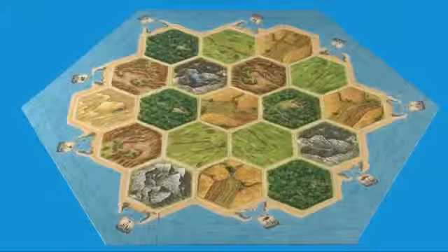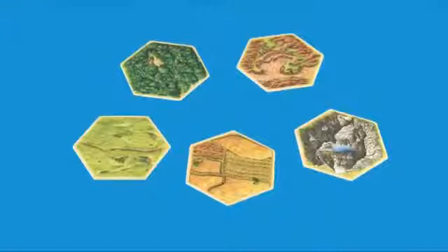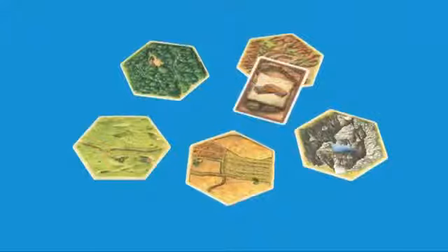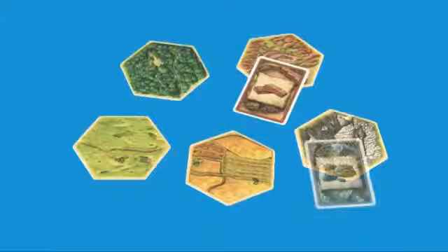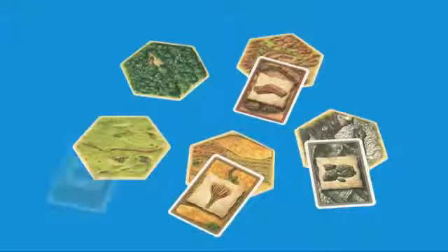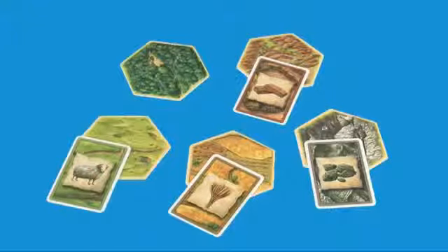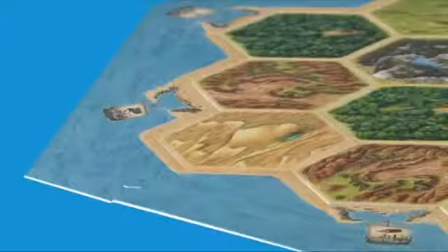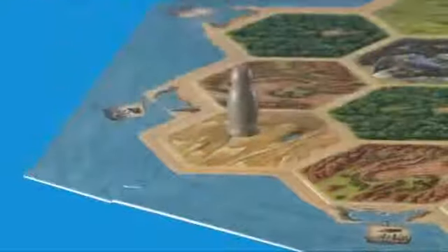Every game board is different. There are five land types on the island, and each land produces a different resource. Clay pits produce bricks, mountains produce ore, fields produce grain, pasture produces sheep, and forests produce wood. There is also a desert hex which produces nothing. The robber starts the game here.